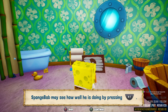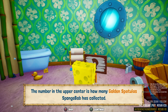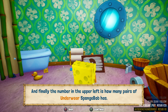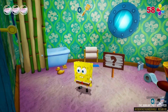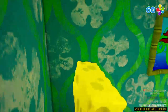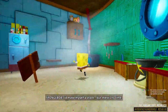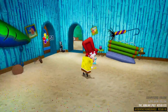SpongeBob can see how well he's doing by pressing the right trigger. The number in the upper right is shiny objects, upper center is golden spatulas collected, lower right is Patrick's lost socks found, and upper left is how many pairs of underwear SpongeBob has — apparently three is okay, but he has those on at the same time. So it seems like it's just ported over. I didn't even realize his voice sounds a little bit different nowadays.